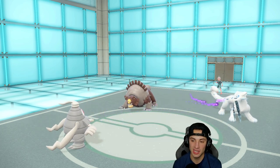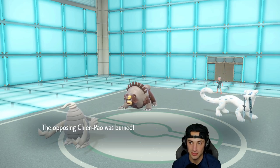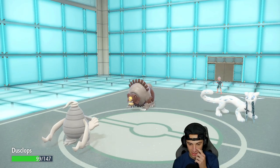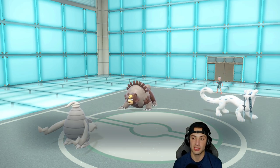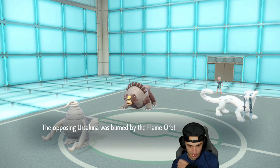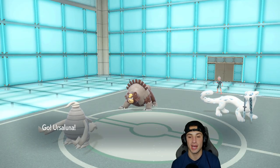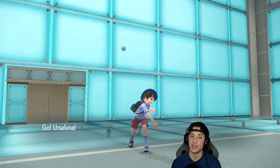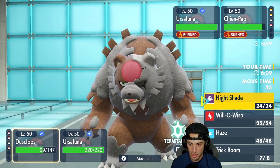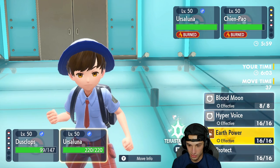The burn activates — and there it is. Now it's a good time to bring in my Ursaluna with Ogrepond in the back — Sturdy is really nice. I bring out my lovely Ursaluna and from here I just target down their Ursaluna. Their Ursaluna is probably faster outside Trick Room but we're in Trick Room, so ours should move last — wait, ours is actually faster in Trick Room. Good to know.